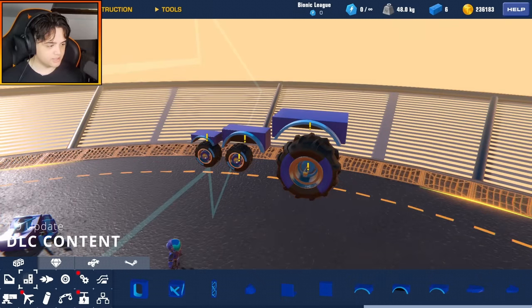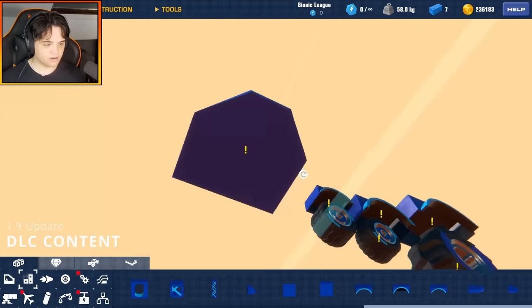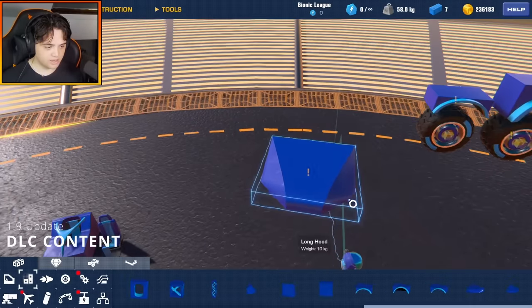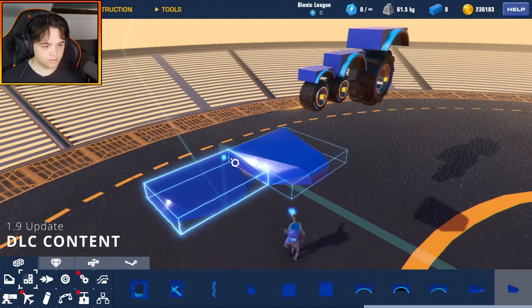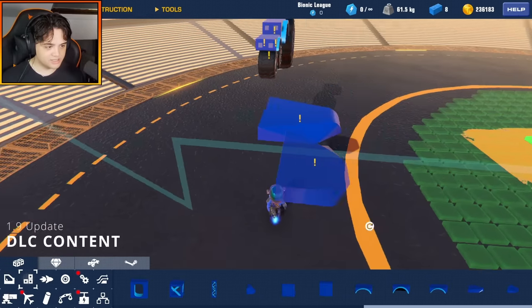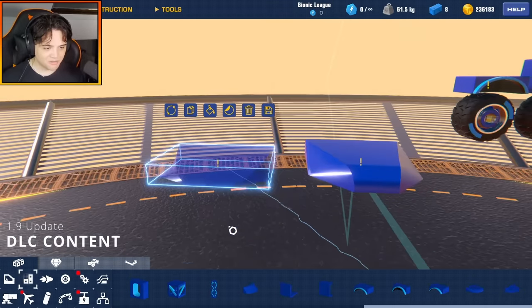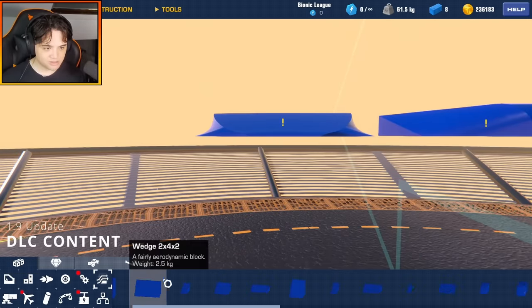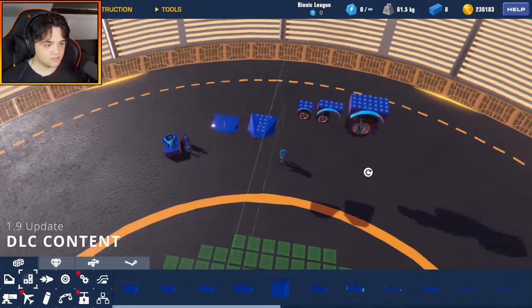Our last two pieces here are the long hood and the modern hood — these are hood pieces for the front of your car. The long hood looks really nice by itself, and I can definitely see myself using this block. The modern hood is a more sleek version — wow, this hood looks really nice. I can already imagine myself making a sports car with this. Remember guys, this is all included in the DLC.